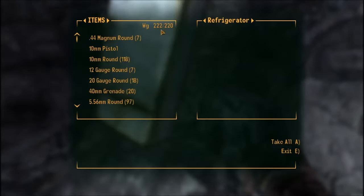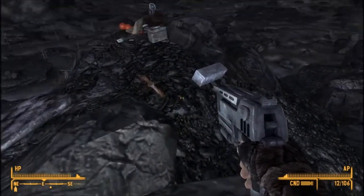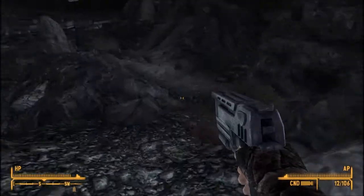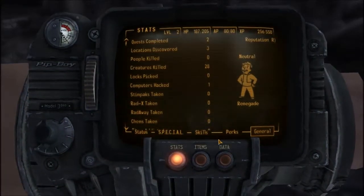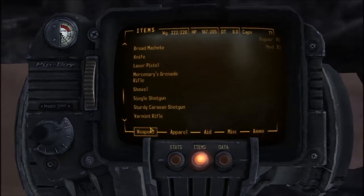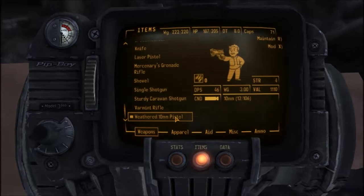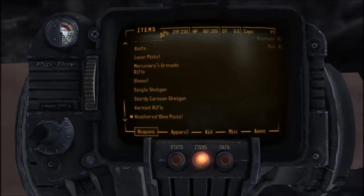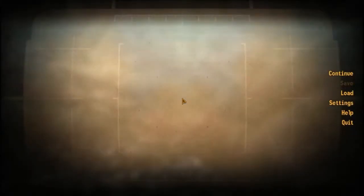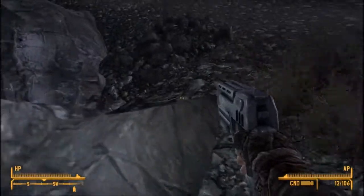I'm two pounds over my weight limit, so I'm over-encumbered and can only walk, not run. To fix that I can pick up a carry weight perk, do some repairing, drop some items, or eat something. There we go — got rid of three pounds of weight and I've got plenty of ammo now, so that's good.